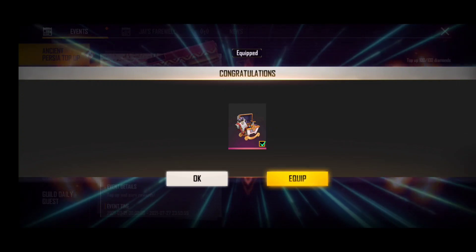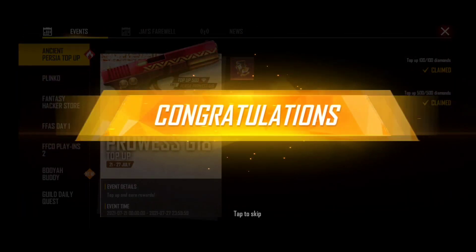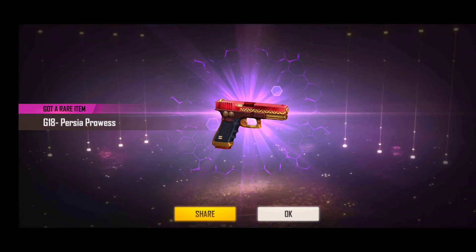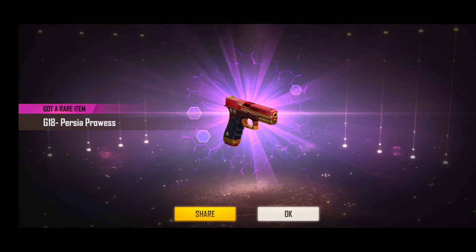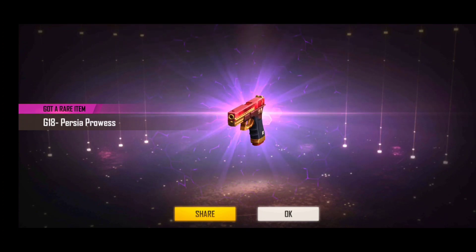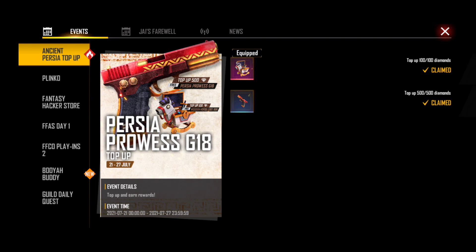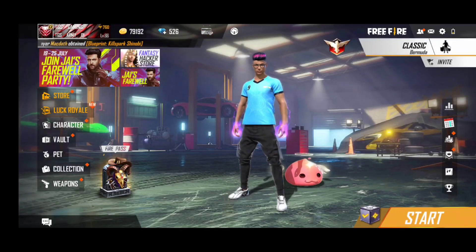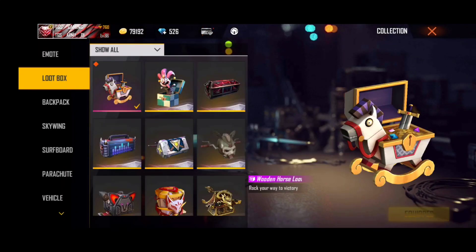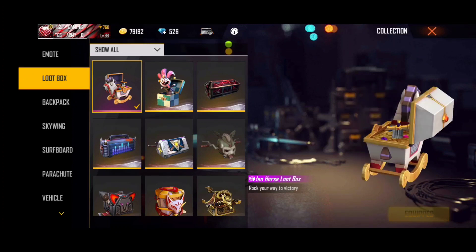5 times 100 diamonds top-up. We have G18 and G15. We climb the direction of it. Congratulations. So we have G18 G15. We have a red with yellow, so we get a colour. Then we have a good reward. We have a 10th time top-up. We will get the top-up and see this is the death loot box.